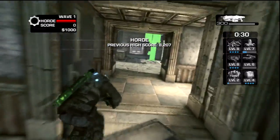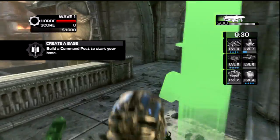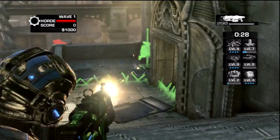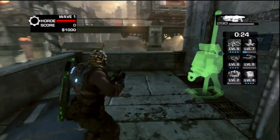Here we have Blood Drive, another new map. You'll just go straight out these doors and it's right here, right smack dab at the end of these doors. Just get straight out those doors, build that command post right there, and the command center should be down the right flight of stairs, all the way at the end on the right wall.